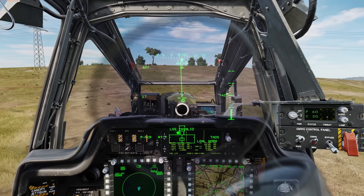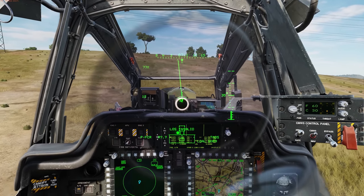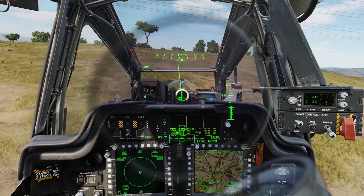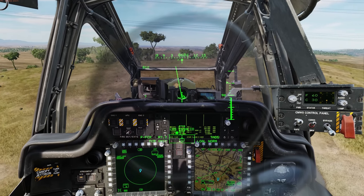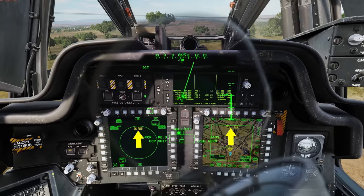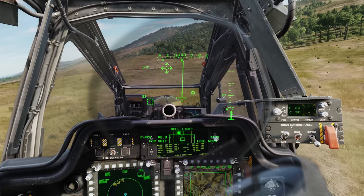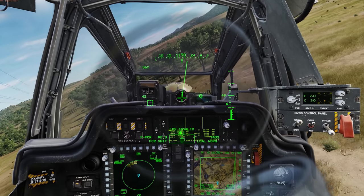In this first example, let's take a look at laser rangefinder warnings. As you can see, I'm creeping up on this hill. I'm going to go ahead and unmask — there should be a company of enemy armor on the other side and we'll probably get lazed. Up on the ACE, you see those box snowflakes as well as the ASC. Let's go ahead and get out of here before we get a sabot round in the face. You also heard that warning to indicate that we have a laser rangefinder indication.